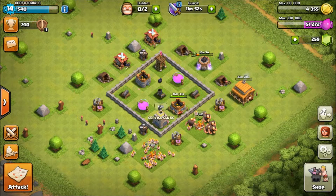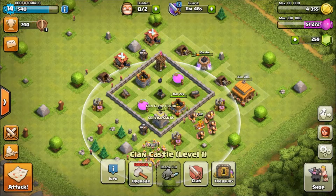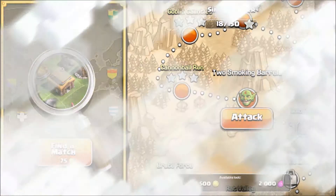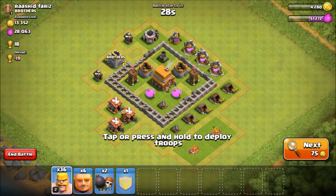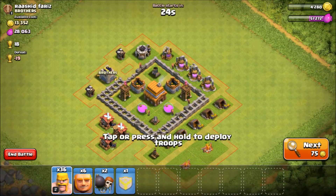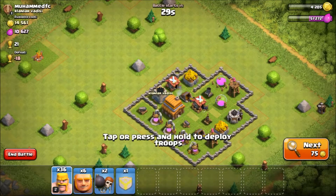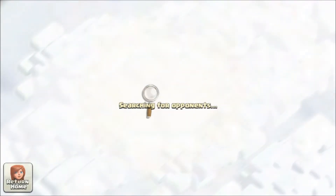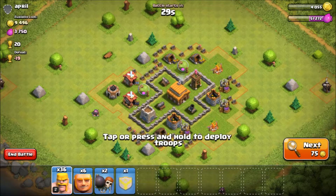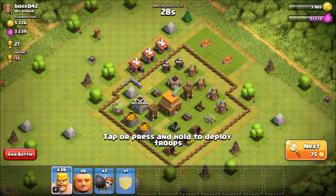The town hall is upgrading, so since I have nothing else to do, I have two level 4 hog riders in my clan castle. Let's see how it works out. This looks like pretty good loot. Since I have two hog riders with me, I can pretty easily 3-star it, but I need gold at this moment - I'm looking for around 20,000 to 25,000 gold because tomorrow I'll be needing a lot of resources to upgrade things.